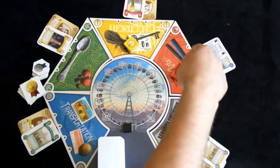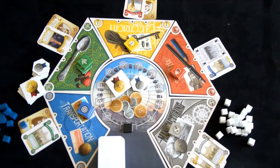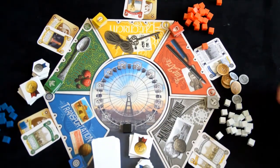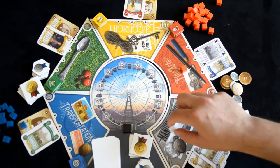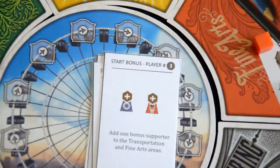Set aside the scoring tokens and the coins. Choose your color and collect the 22 cubes associated with it. Don't forget to place down a supporter right now on any location before the game starts. You will then hand out the turn order cards and perform the action shown on the back.